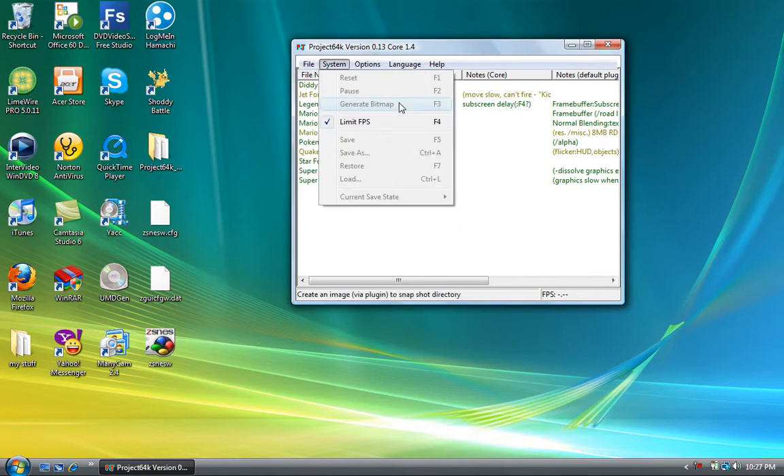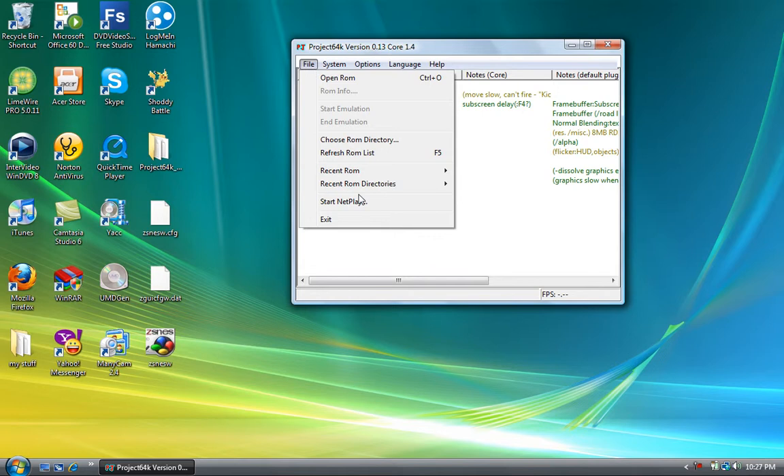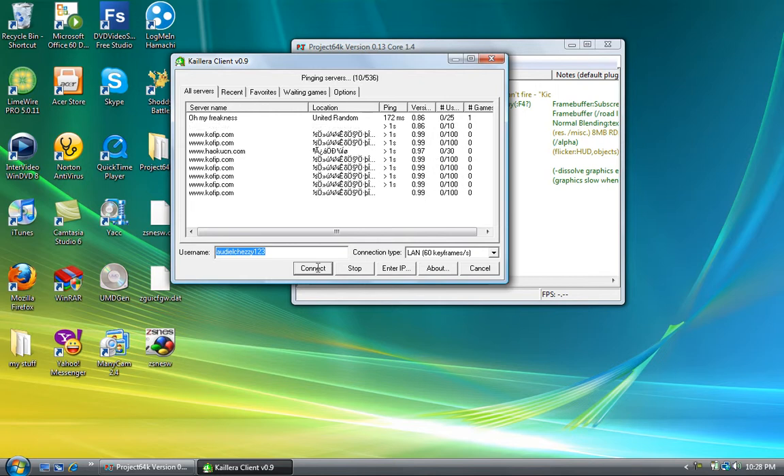The first thing you want to do is not open any ROMs. Don't do anything else with the settings — set it as is. You want to start netplay. You're going to get a server list — you're going to start in this server where it's going to give you a lot of servers in different areas, how many people are on it, how many pings, so on and so forth. Choose whichever server fits you.